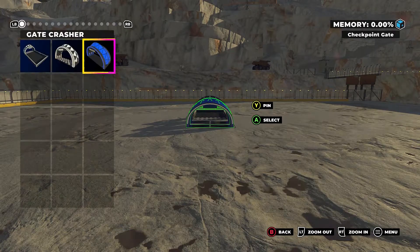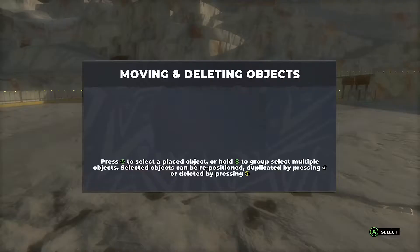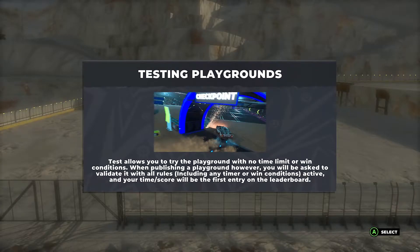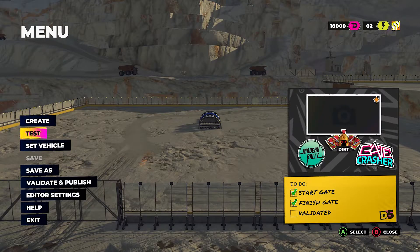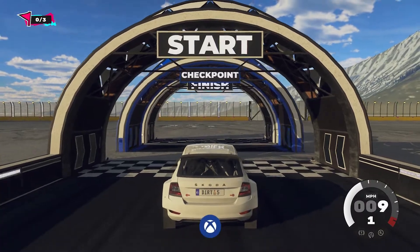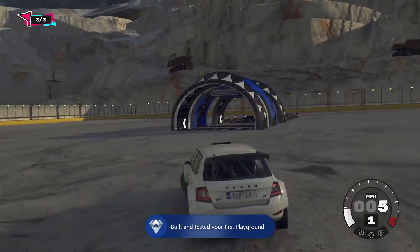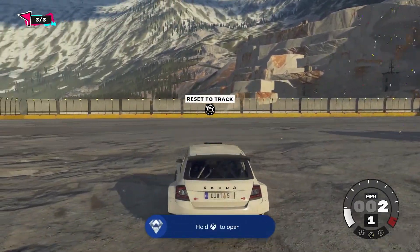I would recommend putting a start line though, just so it's authentic. Once you've done that, go back into the menu and click Test — and as soon as you start this up, as soon as you go onto the map, easy as that, the achievement pops for you. That's all you need to do to get 100G on Dirt.